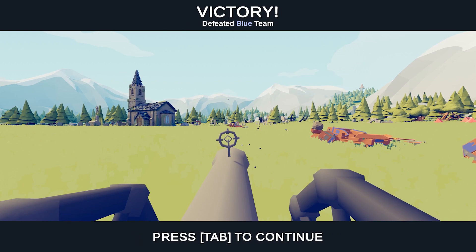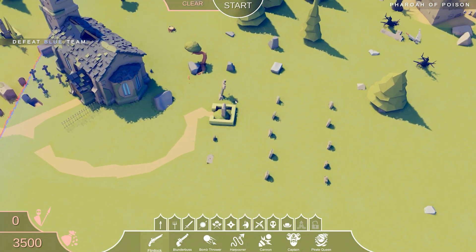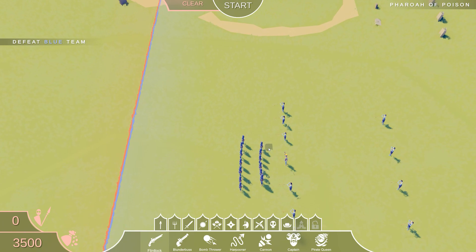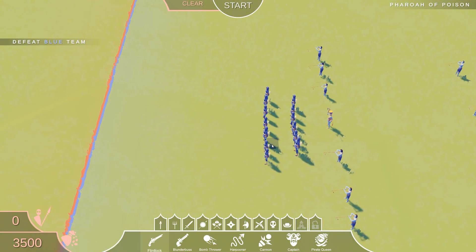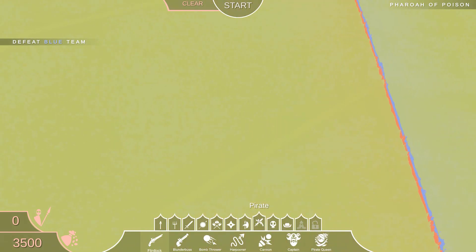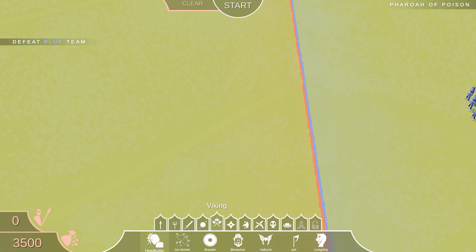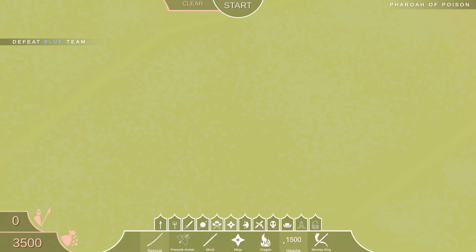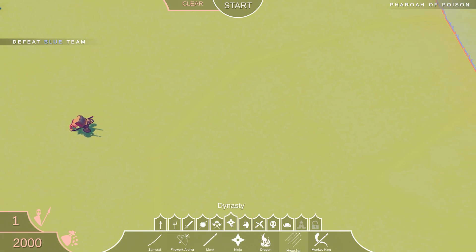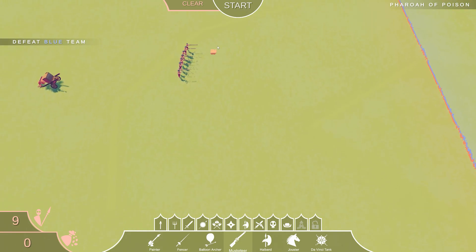Easy peasy lemon squeezy. A farrow of poison — oh, is it going to try to force my unit to bow down or something? I've got an idea — we're going to go all the way back here, and then we're going to use the Renaissance faction and just use a whole bunch of musketeers.